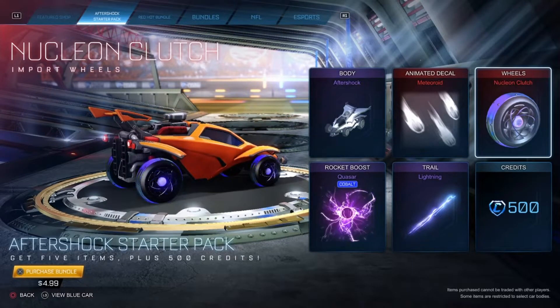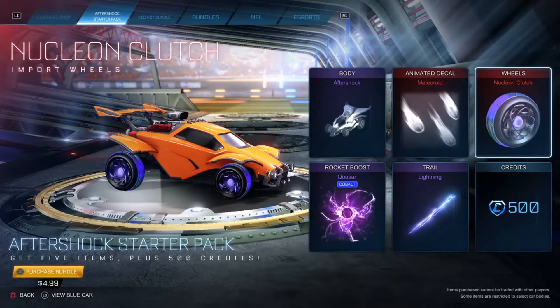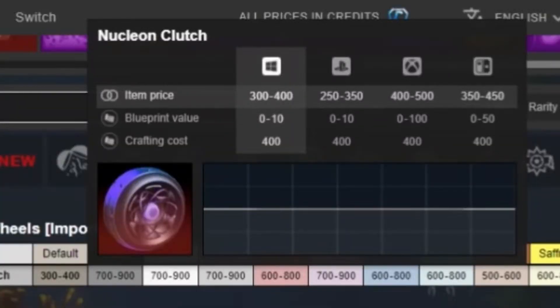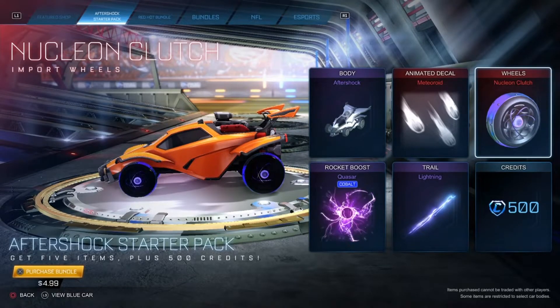Now we're moving on to the wheels: Nucleon Clutch. I believe they gave out these wheels because they fit the space theme of Season 5. Keep in mind that crafting these from a blueprint costs 400 credits. Maybe you already have these wheels crafted from a blueprint — you could trade those away and keep these locked ones on your account to make a little bit of credits on the side.